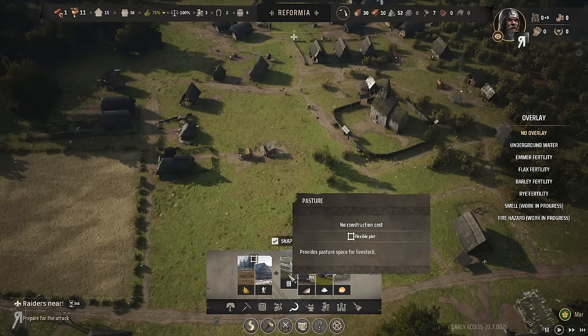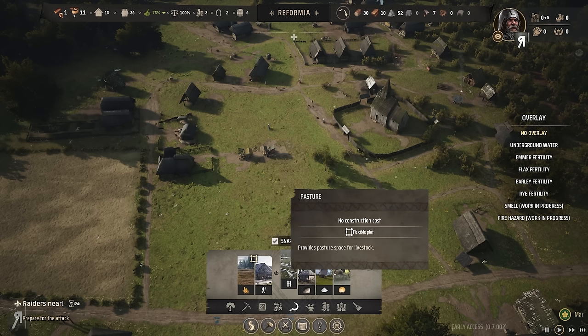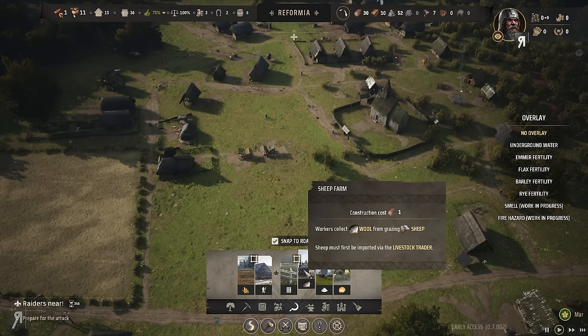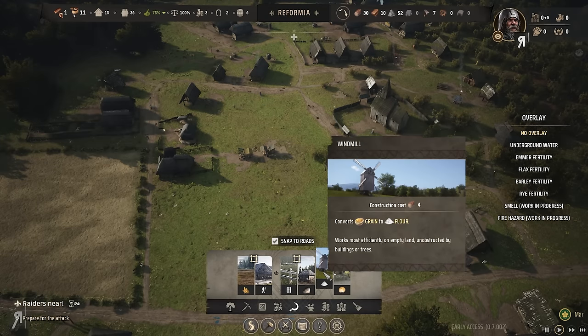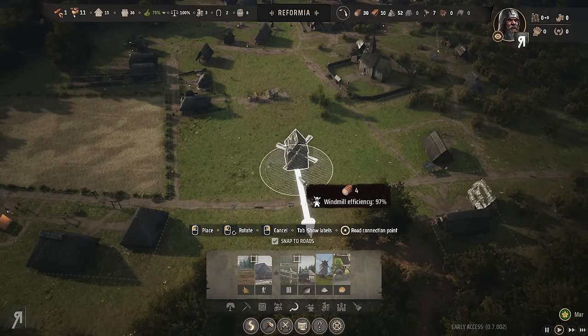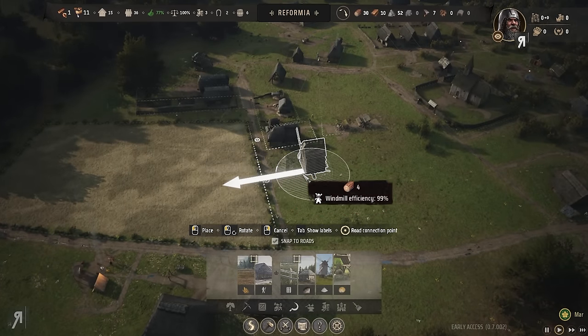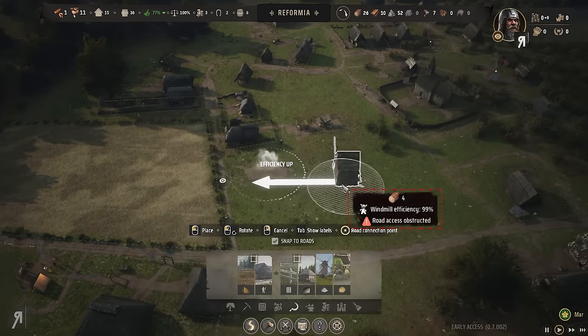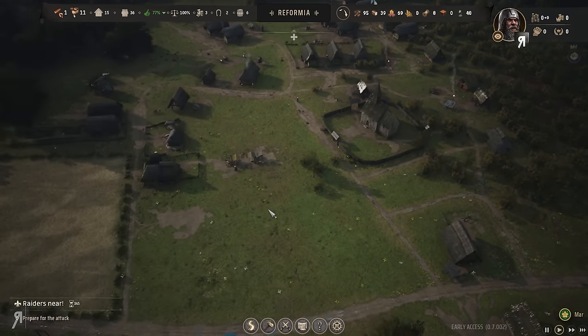So obviously there's the fields, the farmhouse, a pasture — we don't need that — and then the sheep farm where workers collect wool. We're going to have to build the windmill. I'm going to be placing this right by the side here. Oh dear, this is going to be bad, but we'll try it out.